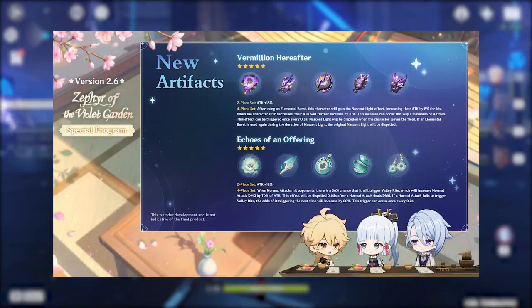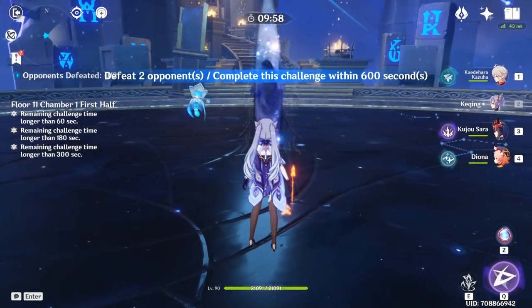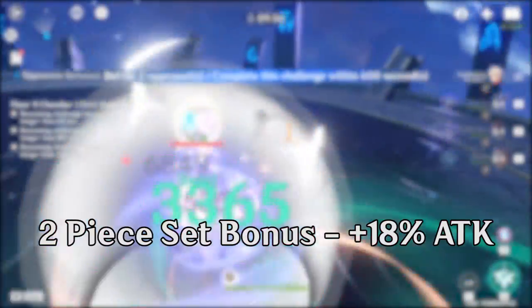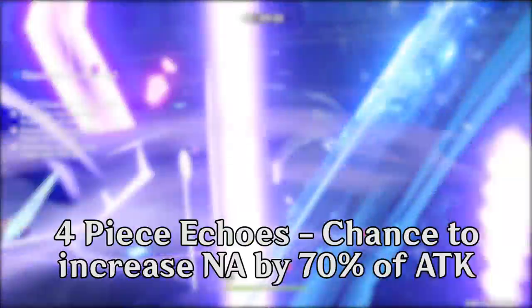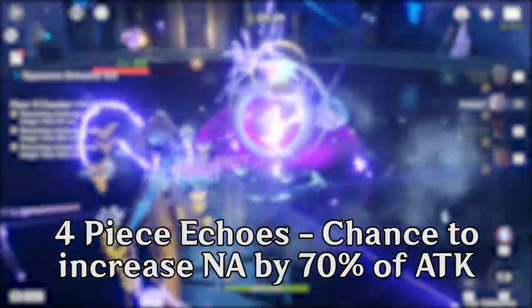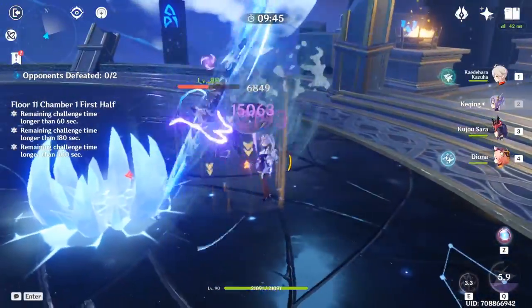The 2.6 livestream revealed two new artifact sets: Vermillion Hereafter and Echoes of an Offering. Both their 2-piece set bonuses are an 18% attack increase. The 4-piece Vermillion gives additional attack after using your burst and then losing HP, and the 4-piece Echoes increases one normal attack by 70% of your attack — but it's RNG-based. More RNG. Thanks, Hoyoverse.